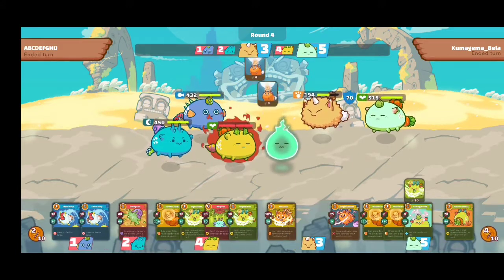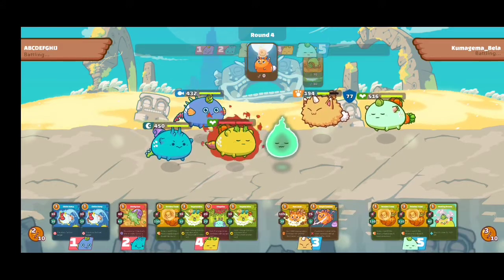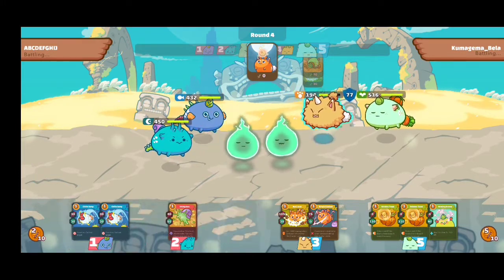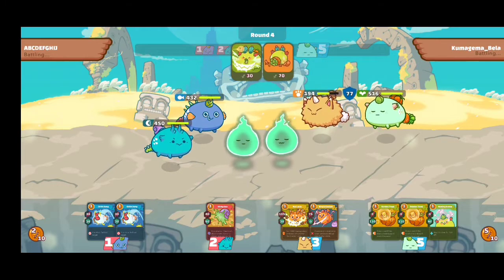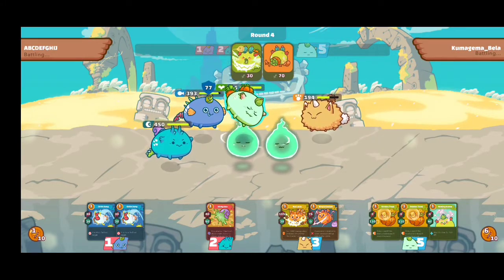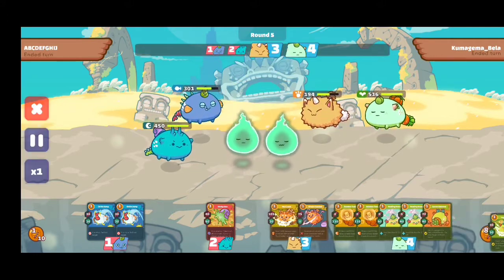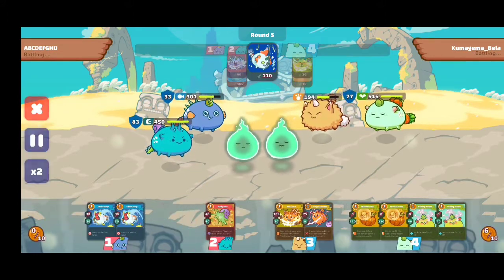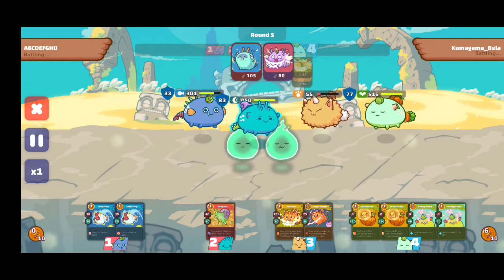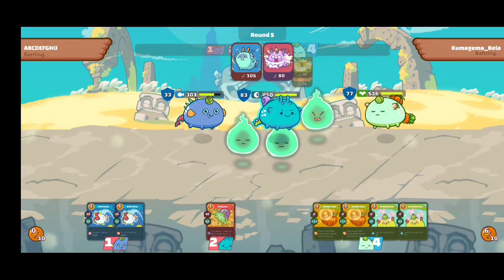Then I skipped this round. He has a backline — a plant axi backline. So that is useful later on. It's going smooth. I already annihilated his beast.